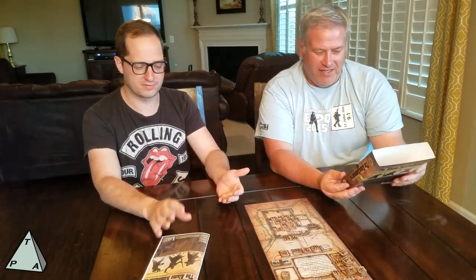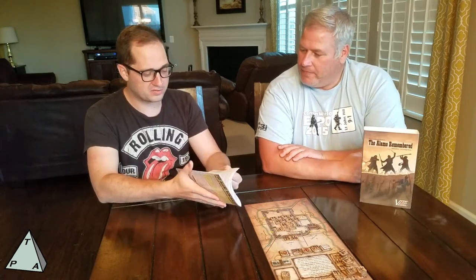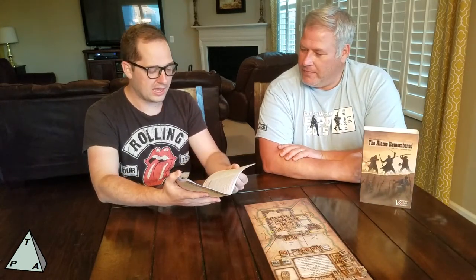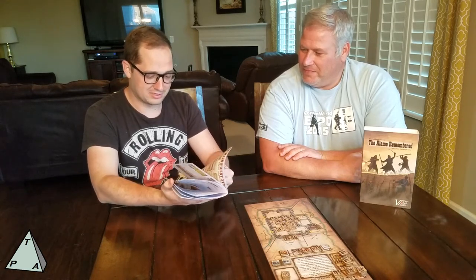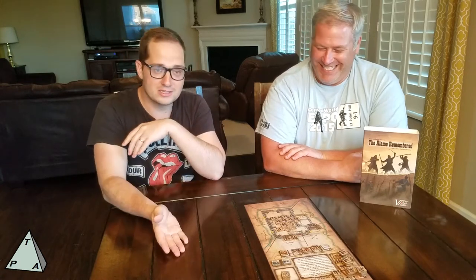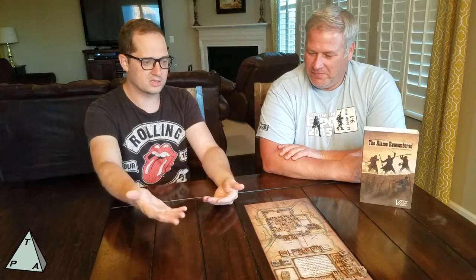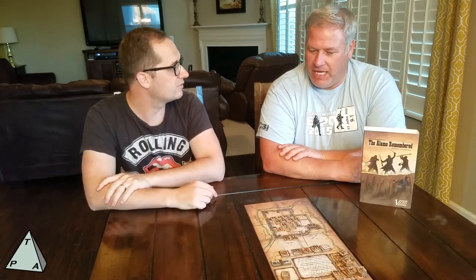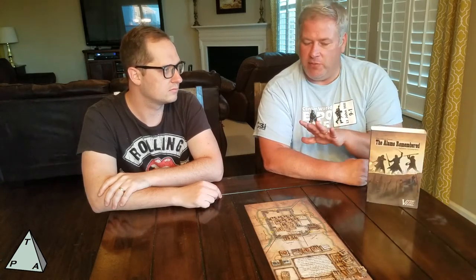And it took ten minutes to learn — if that. The rules are very, very quick and easy. There are 12 pages in the rulebook, eight of which are actual rules for the game — and that's a bit of a stretch even there because there's a contents page. You play through the rulebook for the first turn and after that you can do it all yourself. It's advertised as a 30-minute game.